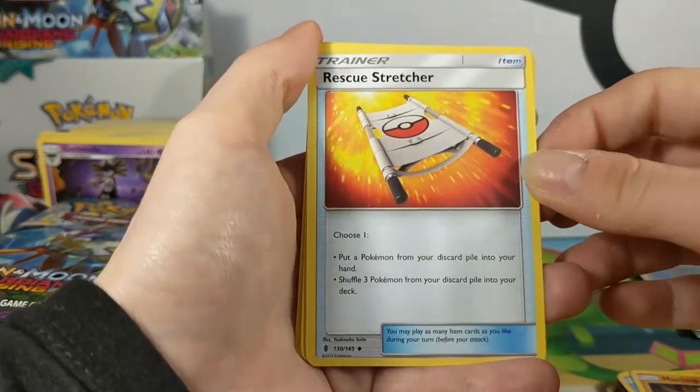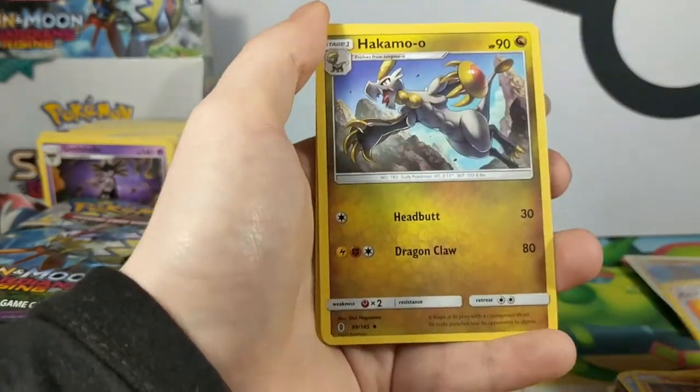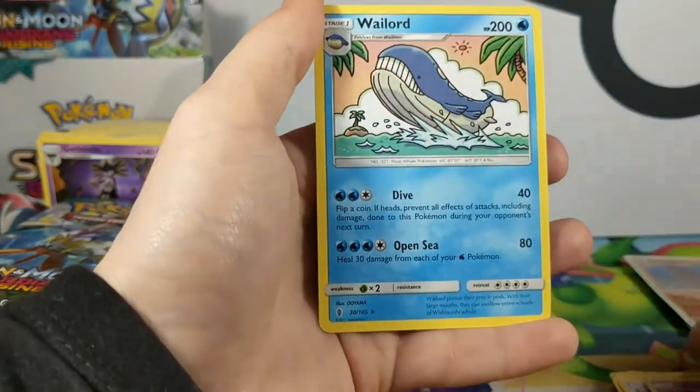Rescue Stretcher — choose one: put a Pokémon from your discard pile into your hand, or shuffle three Pokémon from your discard pile into your deck. Okay. Energy Lotto, Oral Courier — another Reverse Rare, getting all the reverse rares. And Wailord.